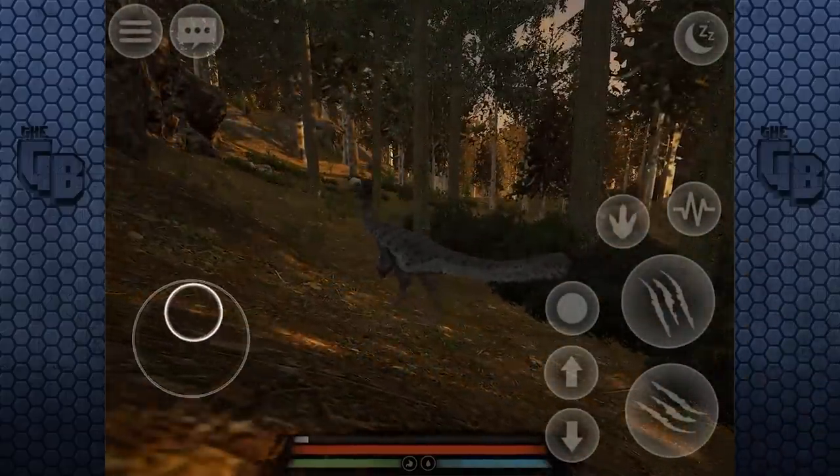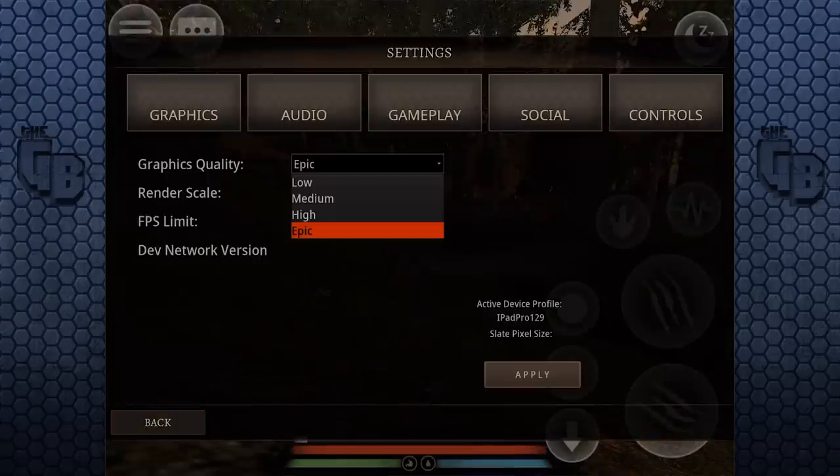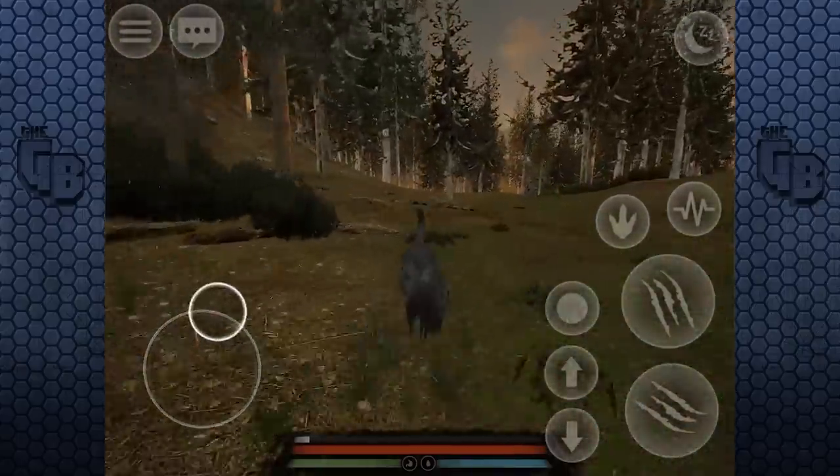We've got a day-night cycle now. Maybe this is where... I am on the highest settings. Frames per second: 30. Let's go for 60 - lowest setting, 60, and apply. This seems a little bit smoother. I really don't know how this is low, though.